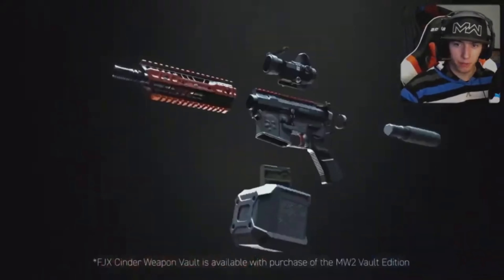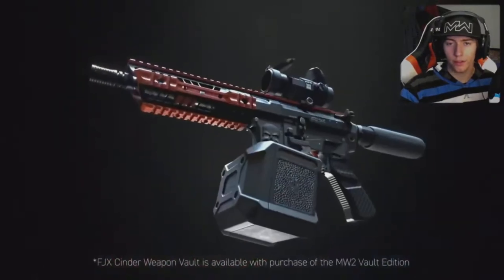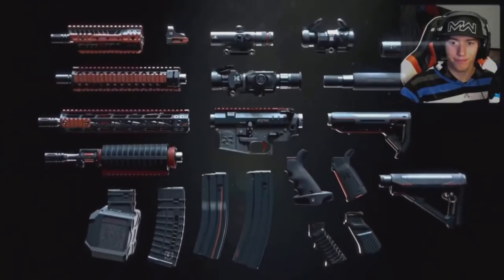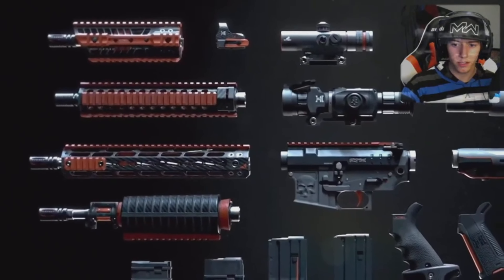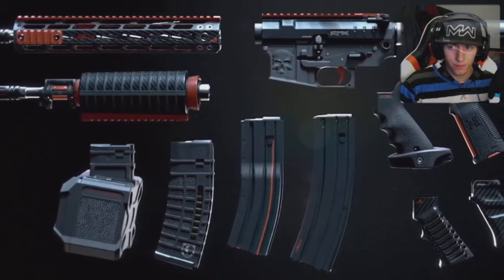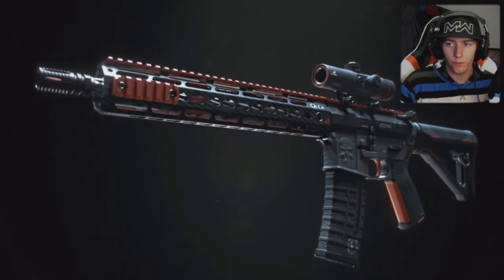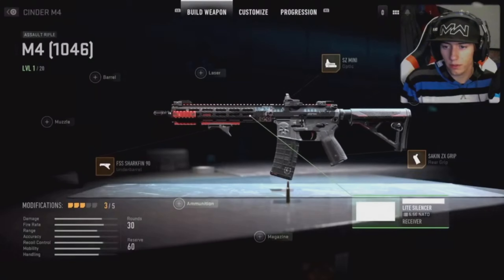We're introducing a new system for developing and modifying a blueprint like never before. We wanted a weapon system that was visually consistent through and through. The FJX Cinder vault takes a platform like the M4 with tons of attachments, and every single one — including box mags — is themed cohesively with that unique red anodizing of FJX Cinder. The vault system unlocks every attachment and lets you equip any of them while sharing the same aesthetic.